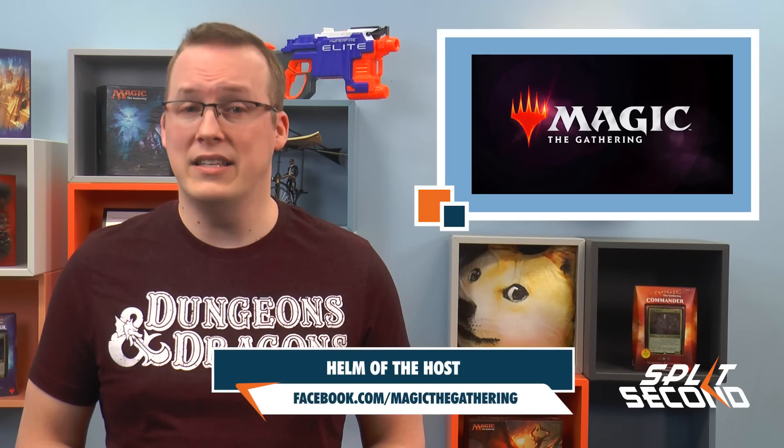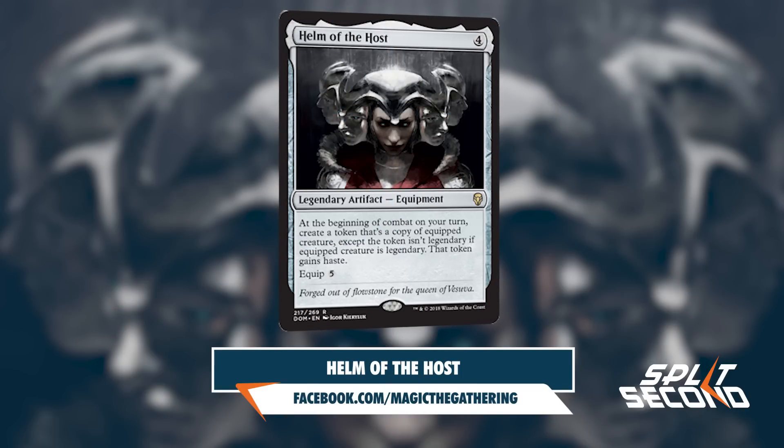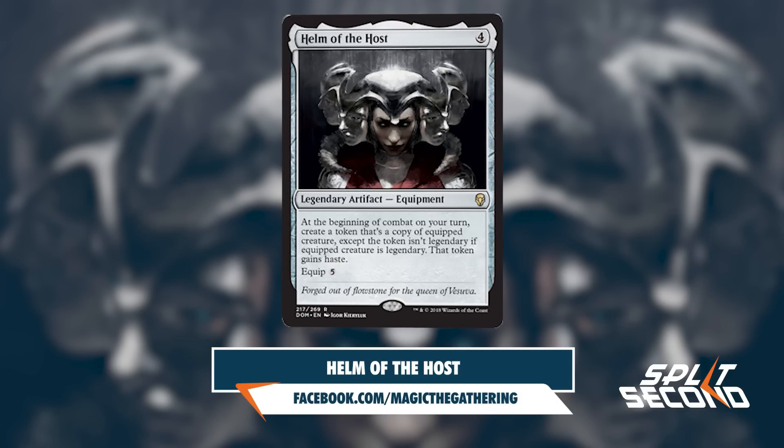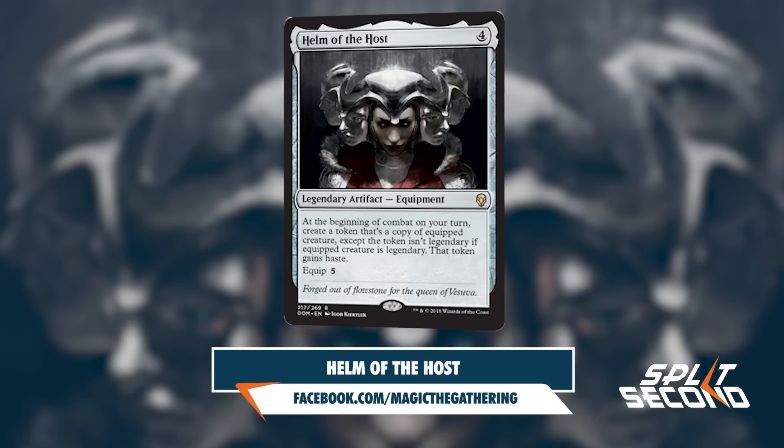The Magic 8-Pack Facebook page revealed an equipment that will be highly sought after by Commander and Brawl players alike. Helm of the Hosts is a rare legendary artifact equipment for 4 mana. It equips for 5 and says: at the beginning of combat on your turn, create a token that's a copy of the equipped creature, except the token isn't legendary if the equipped creature is legendary. That token gains haste.